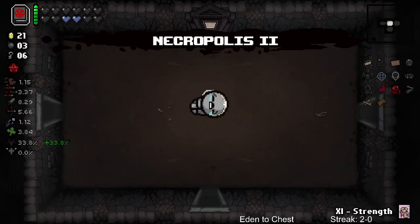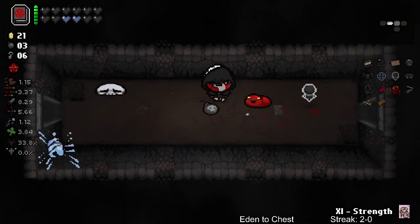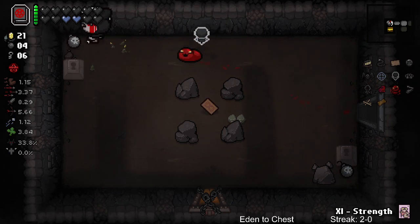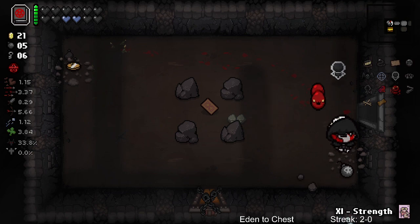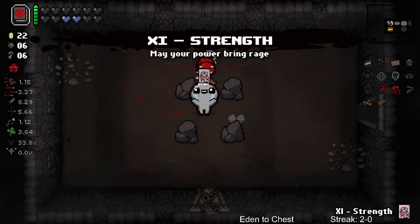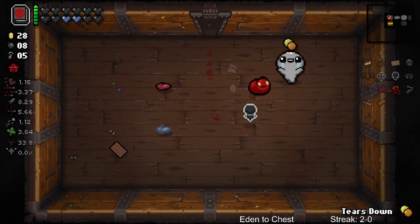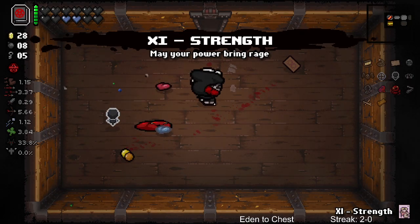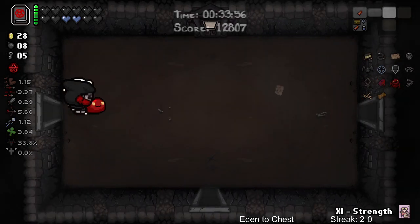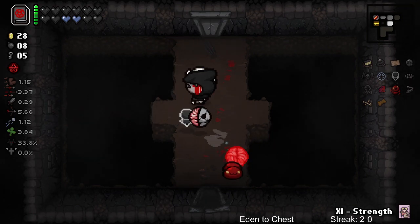All right, Depths 2. So if you ever go the chest route or dark room, you basically get a free teleport - well, not free, but you know, a Fool card from those marked skulls. So that's kind of nice. Here's down - strength card! But we have two strength cards. So like if you were pretty weak and you found a way to bomb into like a boss challenge room, that's a pretty good value. That's an interesting room.